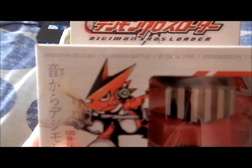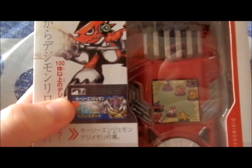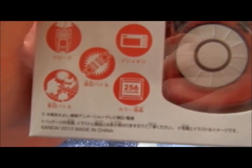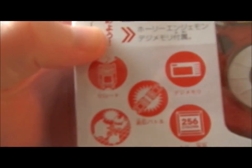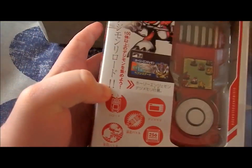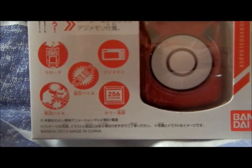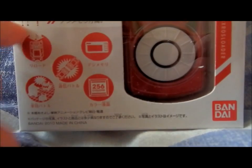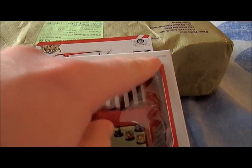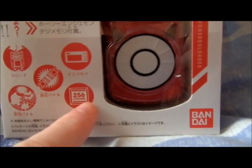So looking at the box, it's advertising reload, battle, an infrared data link, a Digimemory slot, and a music player. That's pretty cool because as you can see it does come with a Magna Angemon Digimemory. It's got a 256-colour screen — the first for any of the Digivice toys as far as I'm aware. This can support new party members if you play Digimelodies, as you'll know from the show.